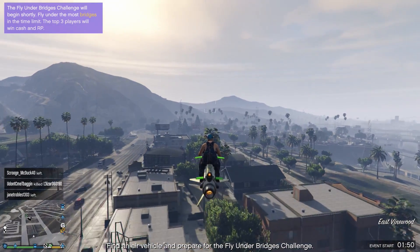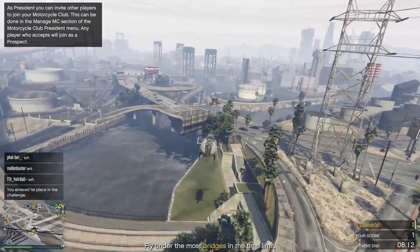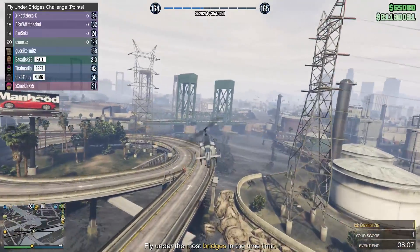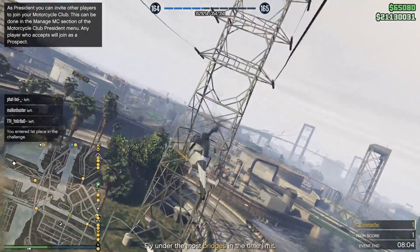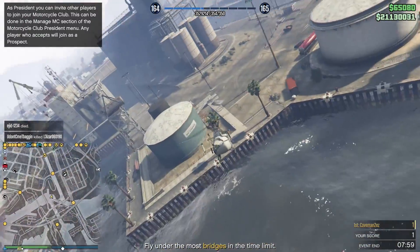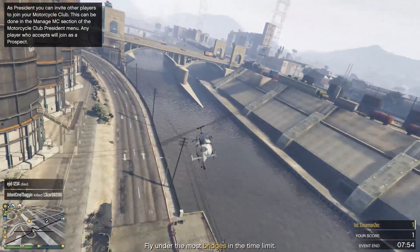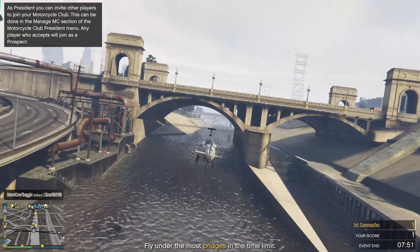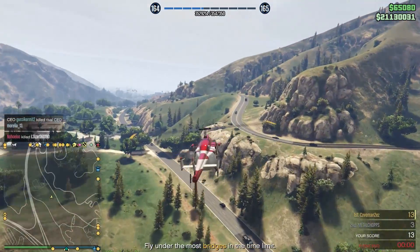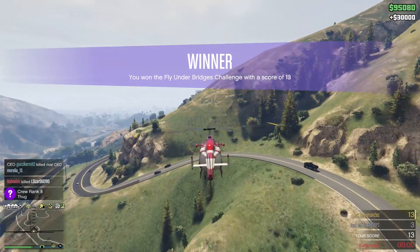Free roam events are triple money and RP this week. One example is flying underneath bridges, which is fairly easy to do. Free roam missions start every 12 minutes — at midnight, 6 AM, 12 PM, and 6 PM in GTA in-game time. They can start in invite-only, crew, friends-only, or public sessions, but need more than 4 or 10 people depending on the event. Most of the time people won't even give you competition.